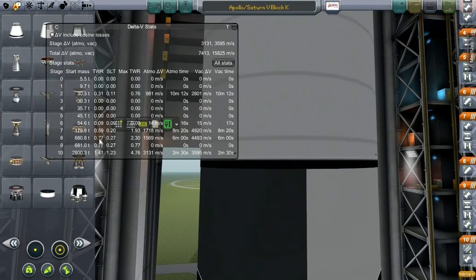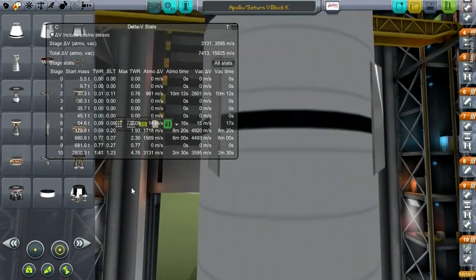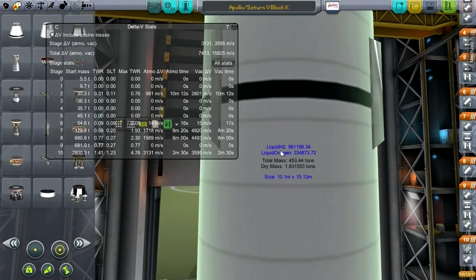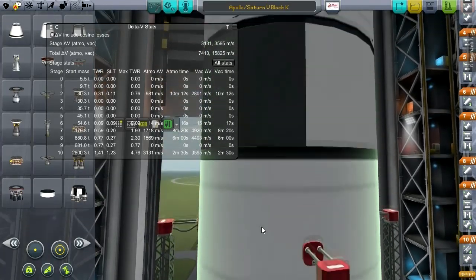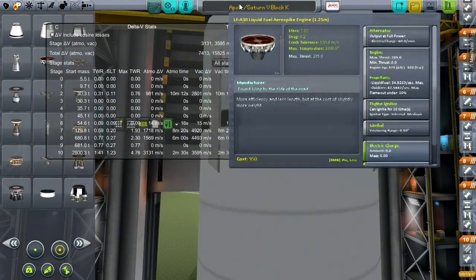Interestingly, the thrust-to-weight ratio is less than 1 — and it is less than 1, but it should still work. This tank has liquid hydrogen. The bottom tank has kerosene and liquid oxygen as it should, and this one has liquid hydrogen and liquid oxygen.